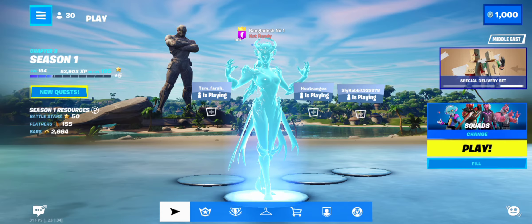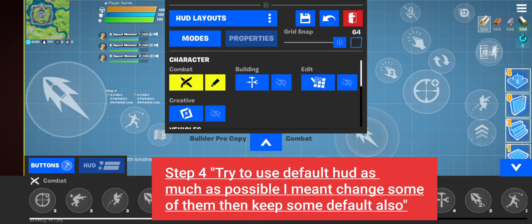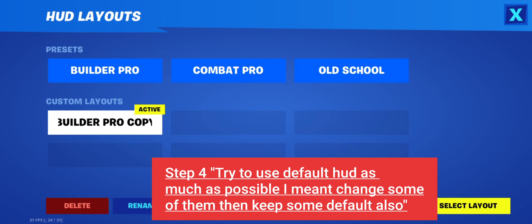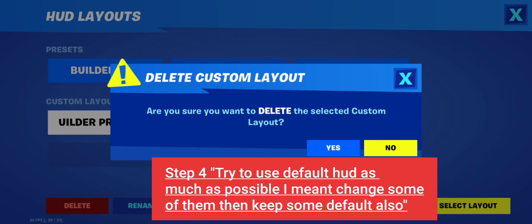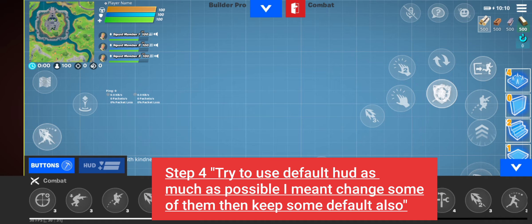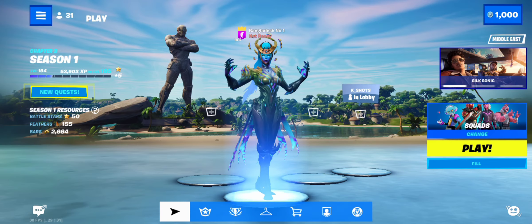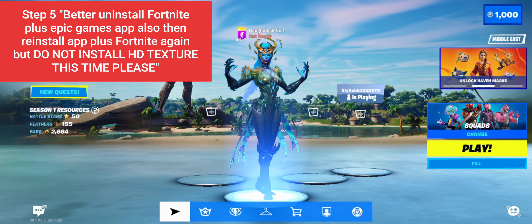One last thing: make sure to keep your HUD at default. You can change simple things, but do not remove the default settings entirely. I've seen many times that when you change all the HUD layout, the ping gets higher. So keep it close to the default HUD and only change what you need.